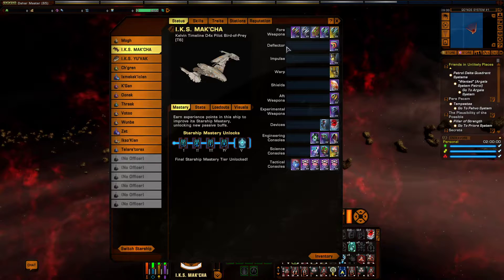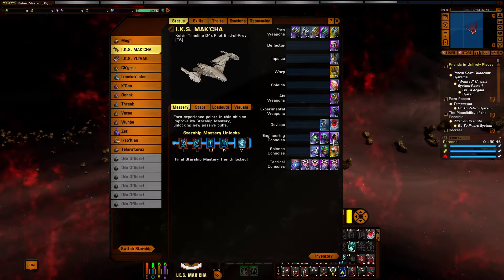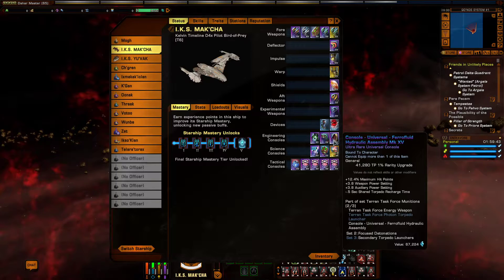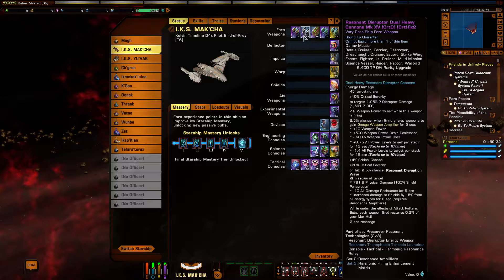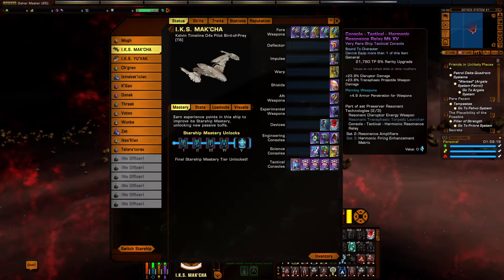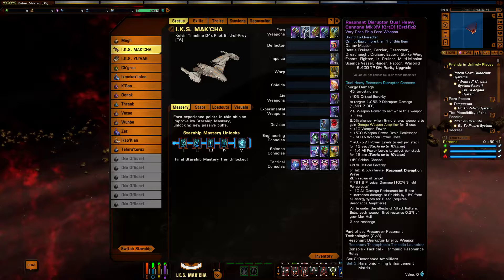First up we are starting off with weapons up front. First we have the Terran Task Force Disruptor Dual Heavy Cannons, which comes from Tier 4 Terran Reputation. We are using this in conjunction with the Ferrofluid Hydraulic Assembly — we'll talk about the two-piece set bonus later. Next up we have the Resonant Disruptor Dual Heavy Cannons, which you can pick up from the story mission Blood of the Ancients. We are using this in conjunction with the tactical console the Harmonic Resonance Relay — we'll talk about that two-piece set bonus later as well.